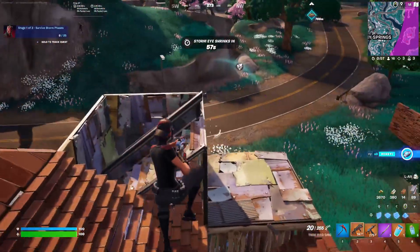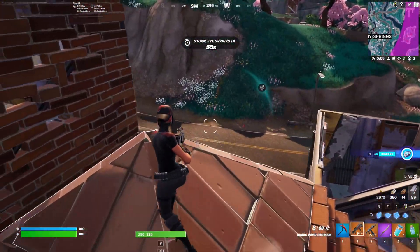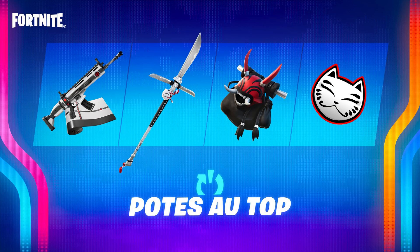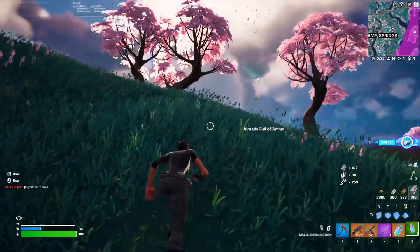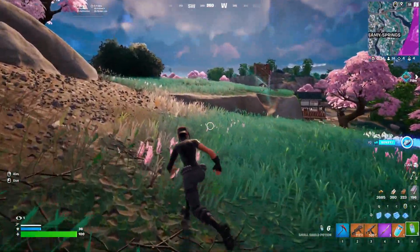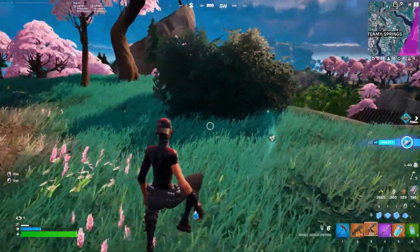Other free rewards have also become available. The new Reboot Rally program has just gone live, and you can earn a free backbling, a pickaxe, a wrap, and an emoticon with your friends — basically once you rally them back to the game and complete some challenges. It's pretty cool. Leave all your thoughts down below on what you think of these rewards, especially the pickaxe, which is actually really cool.